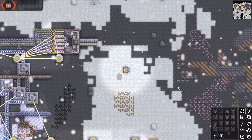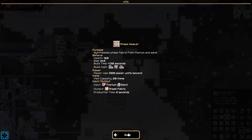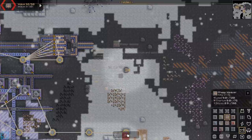This has been stuck in my head ever since I bailed in the middle of last night. I am working on things — I'm working on phase weave. So we're making phase fabric, which is 4 thorium and 10 sand.